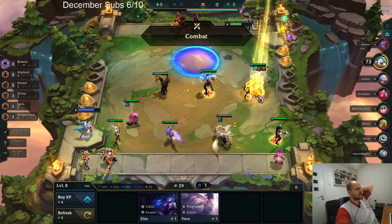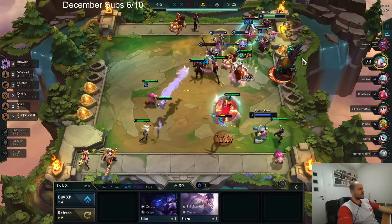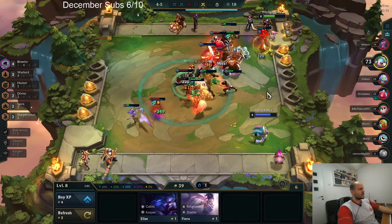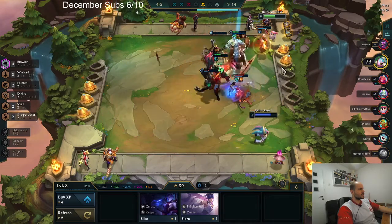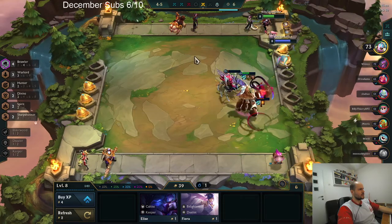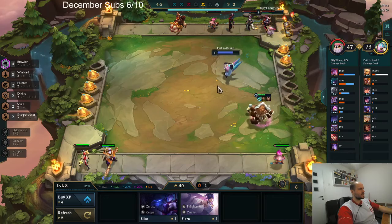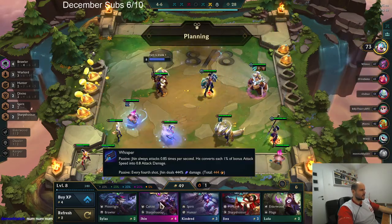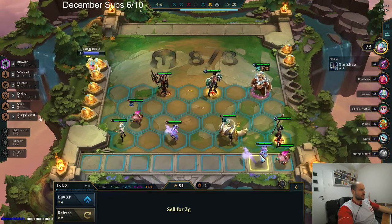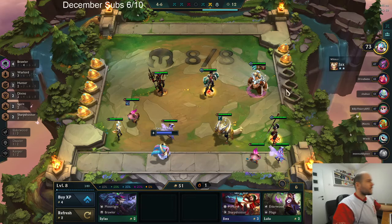I should have swapped the Luxes — that was too late. Lux should be on this side. I got lucky but most of the guys are on the other side. I don't have any Jhin items so I'm not playing Jhin. I guess it's a fast 9 here — after Carousel, we just go 9.